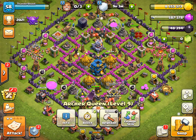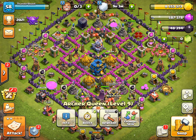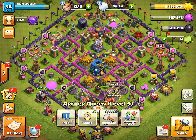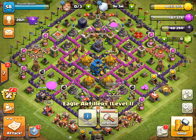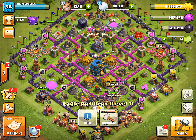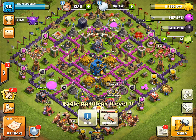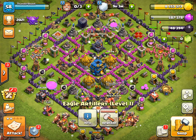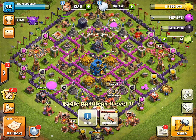Number one trick is based on the eagle artillery. If the eagle artillery is open when you're starting a multiplayer battle, that means it is dead — it won't activate.